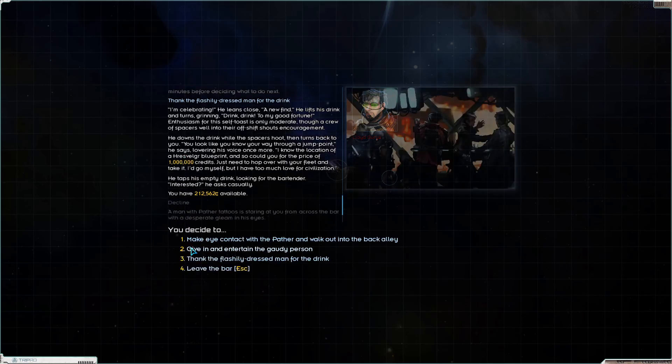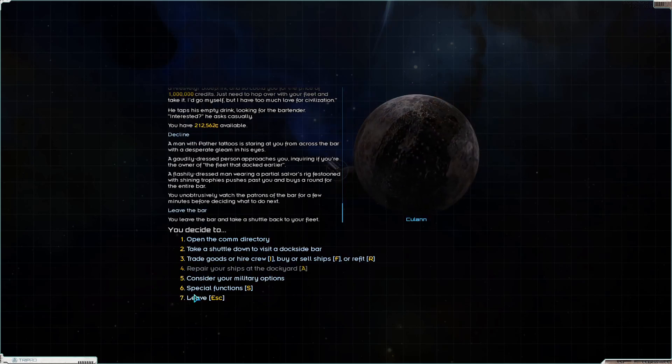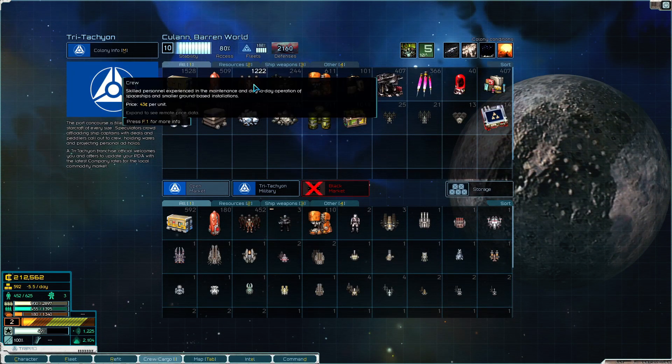This must be a capital ship - they charge like 20 grand for stuff like this normally. Sadly I can't pay for it, but at least we know there's a capital ship hull blueprint out there. We also need more crew I'm realizing.